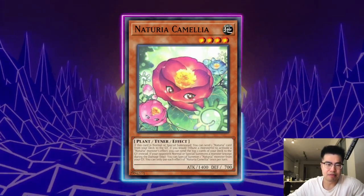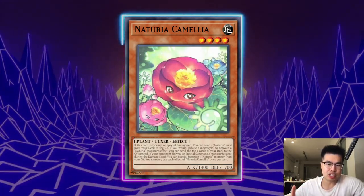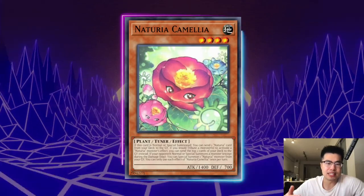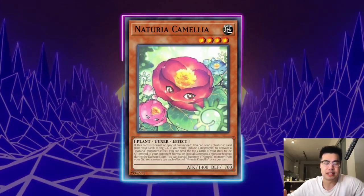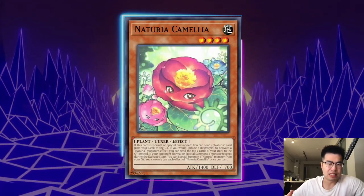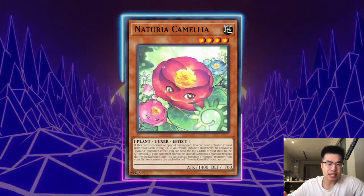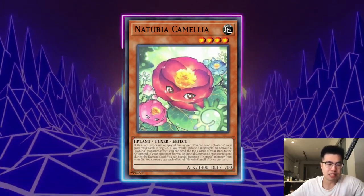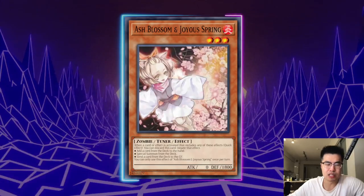The other thing you can do is prevent them from getting access to both engines, because they really need the Nechuria engine and the Runic engine in order to play. That's the only time their deck is unfair — when they have access to both engines and accumulate infinite resources. If they only have Naturia, that's fine; if they only have Runic, that's also fine. The chances are you're still going to be able to play through a lot of their Quick Play spell cards because they're not as high-impact without the Nechuria cards, and the Nechuria cards rely on the protection of the Quick Play spells. They rely on each other.